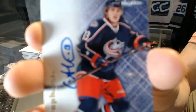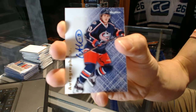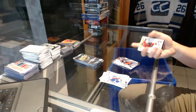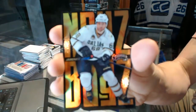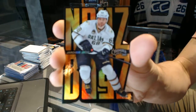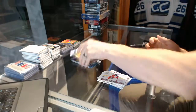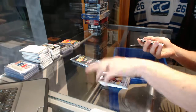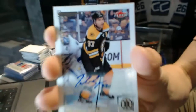Autographics for the Columbus Blue Jackets Cam Atkinson. Noise Boys die-cut for the Dallas Stars Jaromir Jagr. Base autograph for the Boston Bruins Patrice Bergeron.